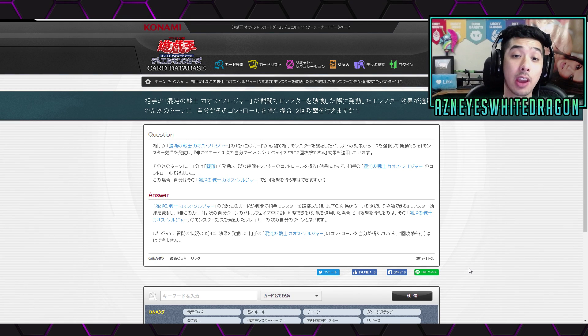Yo, what is up guys? So we have a bunch of new rulings for some of the new Yu-Gi-Oh cards that will be coming out in the game. These are pretty much the things that are going to be coming out in V-Rain's Pack 2 for the TCG. These are rulings for the V-Rain's new Link cards.